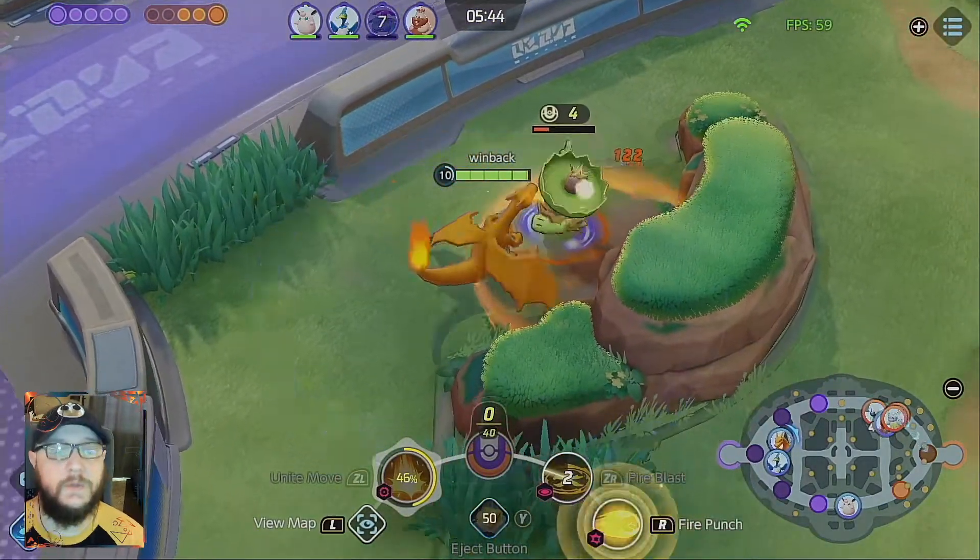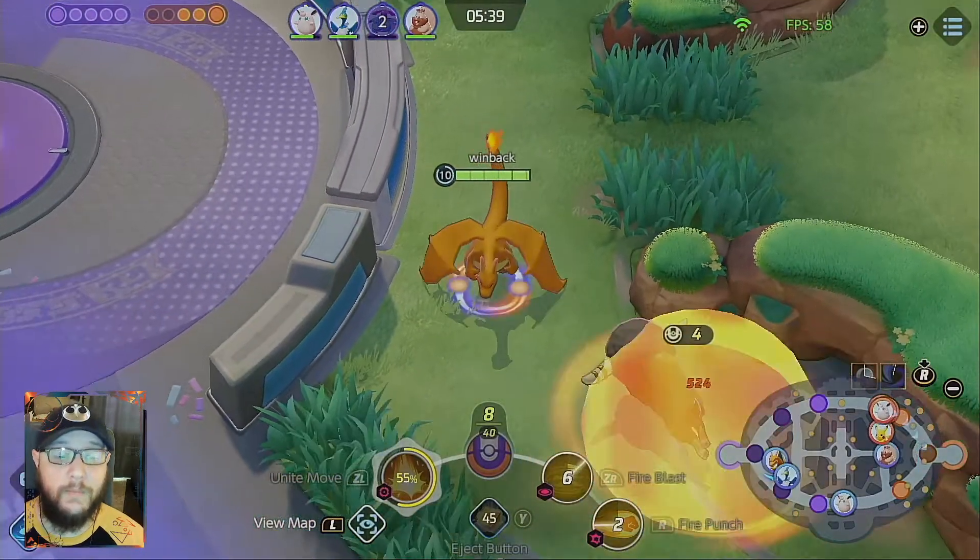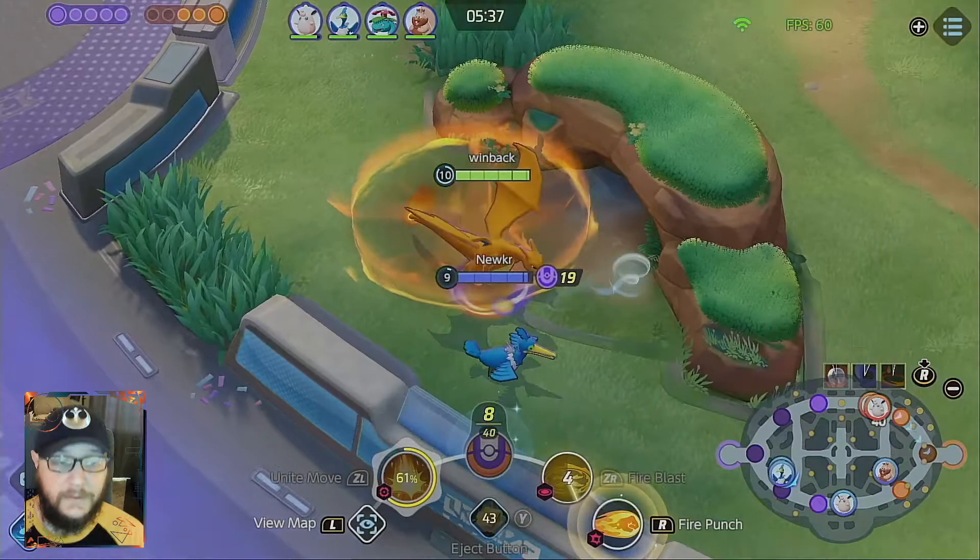But ultimately, once you use the Seismic Slam and you're in the air and you're unstoppable, your autos are going to be your biggest form of damage. They are full AoE.